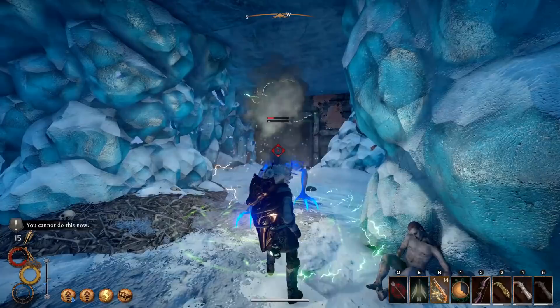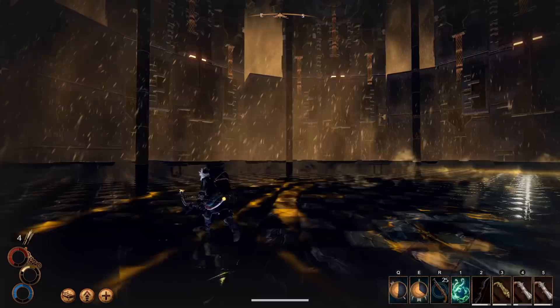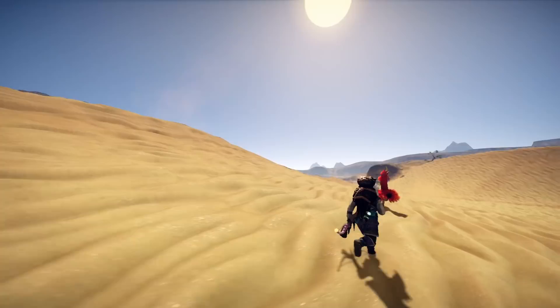Hey guys, Churchy here. I've noticed quite a few new players posting in the Outward Reddit lately, and I decided I wanted to share a really powerful build that uses high movement speed and ranged weapons to outpace and kite enemies. I've had a lot of fun with this build, and it's a build that can dominate the hardest content in the game, and I think it makes a great build for a first run through of the game.